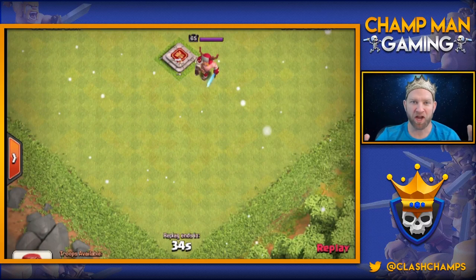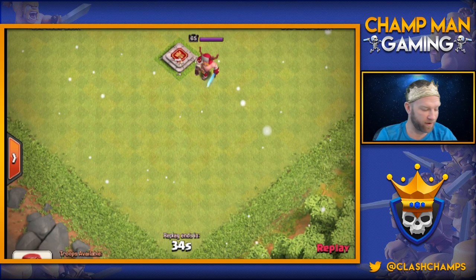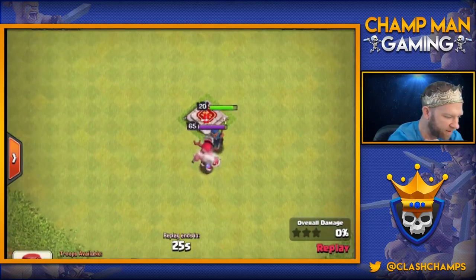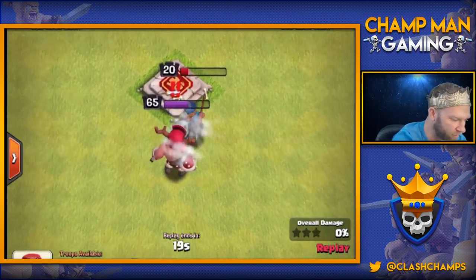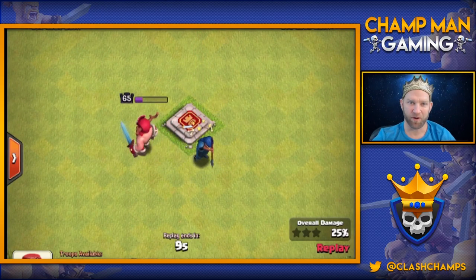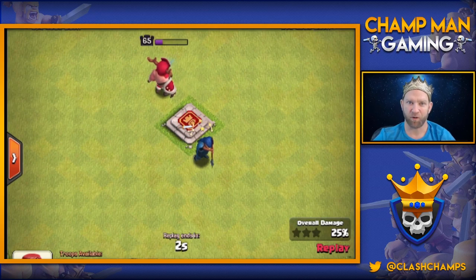We have the maxed out Royal Champ going against a level 65 King. You'd think the King would win, but let's see. We drop her in the corner and she just walks right by him — she's not targeting him at all because he's not considered a defensive unit. She was really late to the battle. When she pops her ability, her shield actually went after a defensive unit, not the King. Interesting — I don't know if that should change.